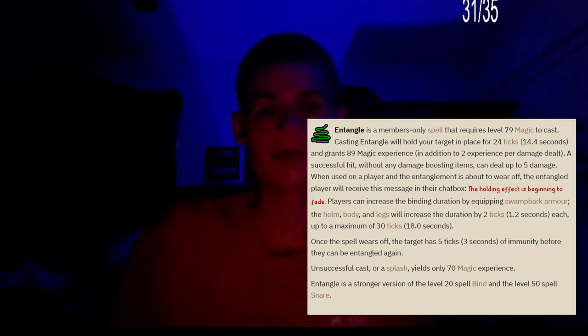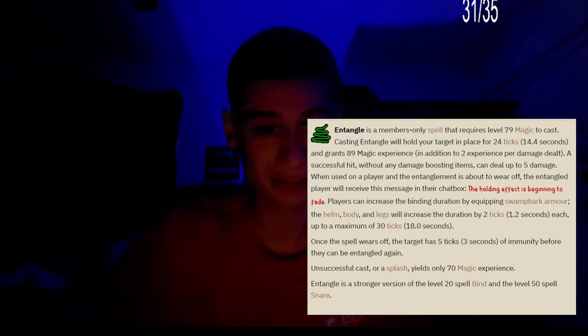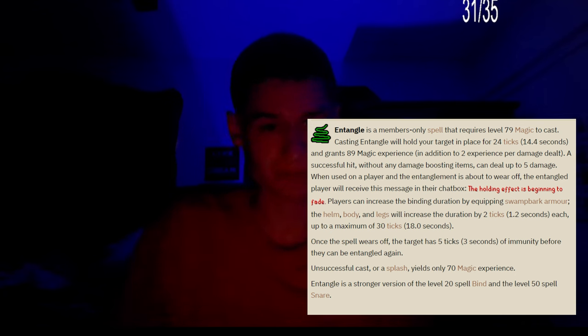Main points about Entangle: Entangle is a members-only spell that requires level 79 magic to cast. Casting Entangle will hold your target in place for 24 ticks, which is 14.4 seconds — I did not even know that. It grants 89 magic experience, in addition to 2 experience per damage dealt.